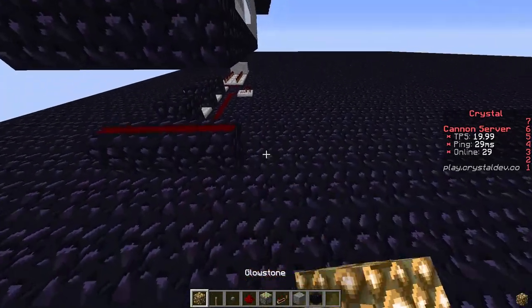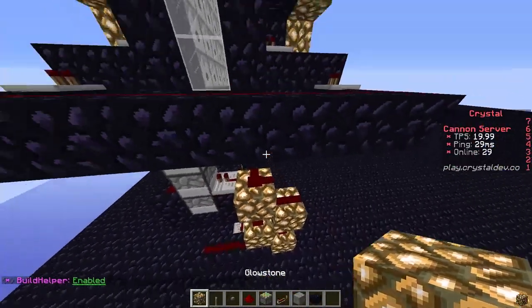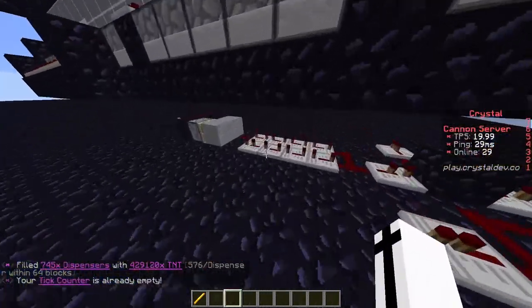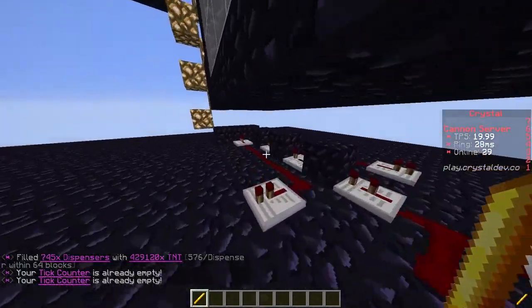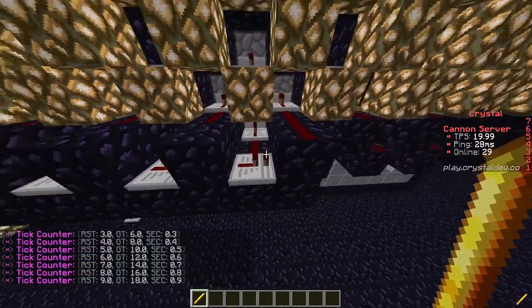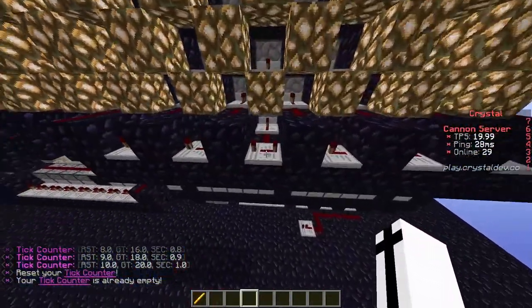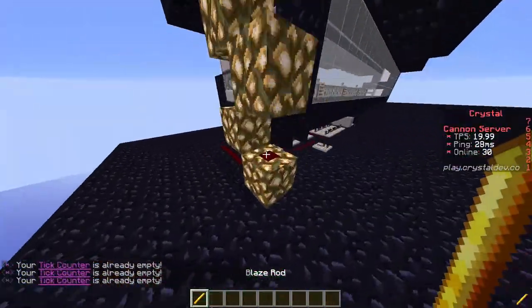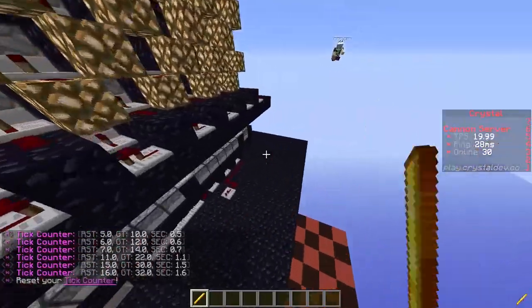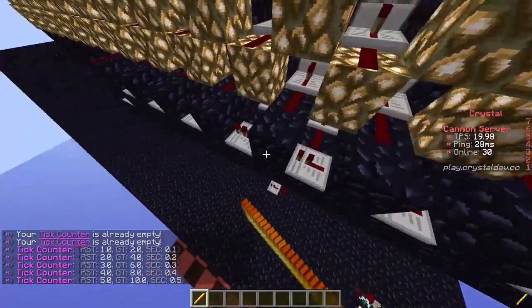Then you have a glowstone tower going up. You can use build helper if your server has it. Now you want to tick these repeaters to how much you want. On this cannon, we're going to do 15 and 17 redstone ticks — you need your power 2 ticks apart for the parallel fusion. We're gonna add 3 ticks here and then 2 more. On this side, we're also gonna add 3 ticks. If we count again, that's 15, and this should be 17. You just need your powers 2 ticks apart, because otherwise you can't fusion.